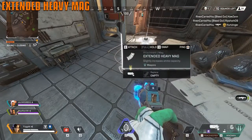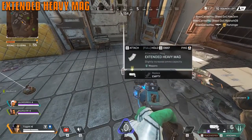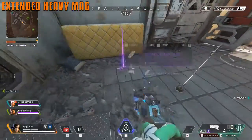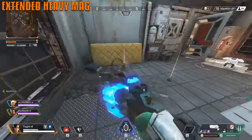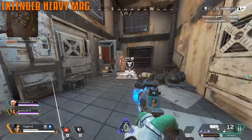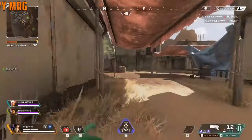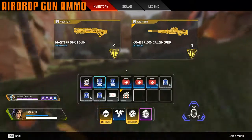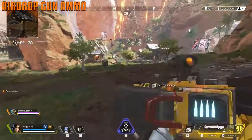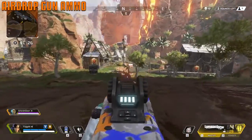The extended mag allows you to carry more ammo. The color difference matters: a gray mag gives a little more, blue gives a bit more than that, and a gray one holds 8 while blue holds 10 and purple holds 12. When you get airdrop guns, beware — the ammo that comes with it is the only ammo you get. You cannot find any spare rounds; what you see is what you get.